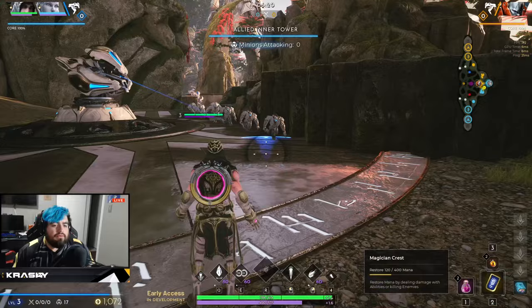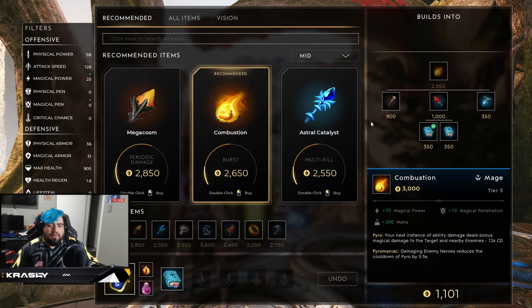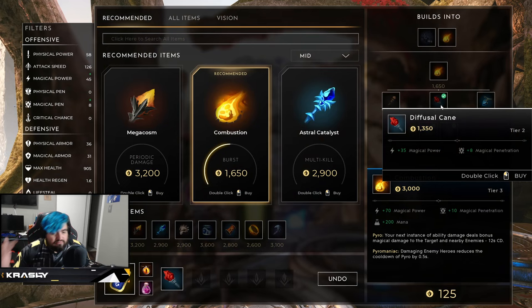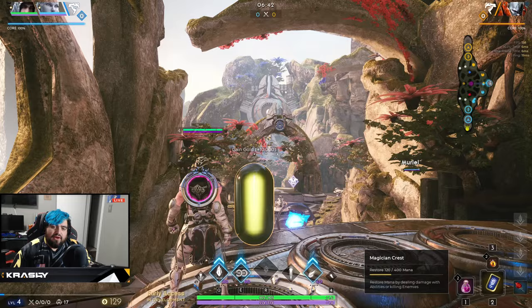I press my B button to do the return-to-base animation and go back to base. Now we're met with the shop again. I already had one codex, and I can see that two codexes make up a Defusal Cane. I have 1100 gold, the Defusal Cane costs 1000, so I pick that up with some gold left over. Back to the laning phase we go.